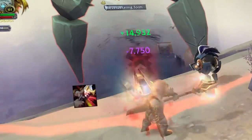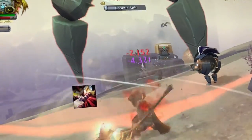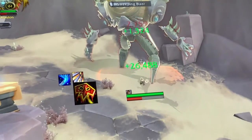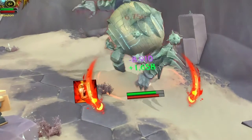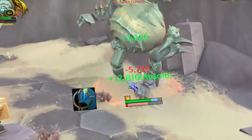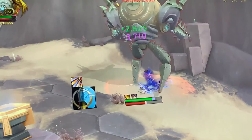He has a lot of very high damaging abilities. To be able to avoid dying from this guy, you have to be really dedicated to not getting killed. You have to constantly keep healing yourself. If you have a lot of healing and defense abilities, use them to your advantage so you don't die.